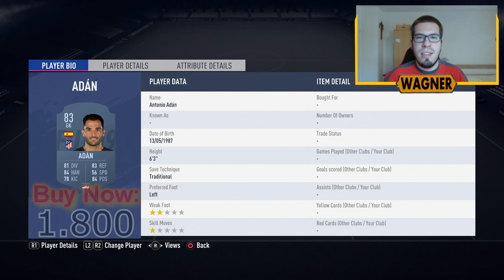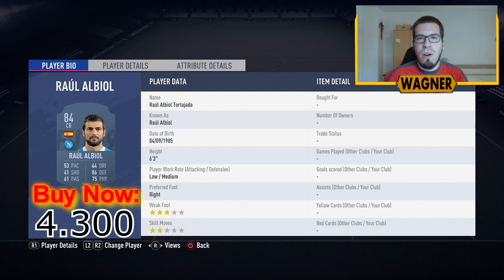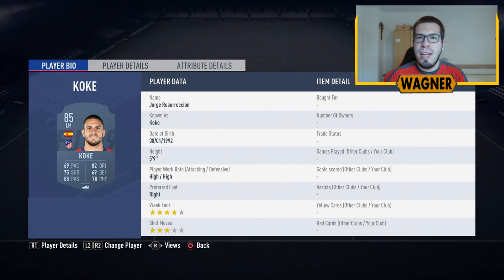Then the right back from Barcelona, the 84-rated Sergio Roberto, 4,300 coins. Center back number 1, the 84-rated Raul Albiol from Napoli, 4,300 coins. Then the center back from Real Madrid, the 83-rated Nacho Fernandez, 2,500 coins. Now the second and last Atletico Madrid player is the left midfielder playing left back, the 85-rated Koke, 8,300 coins.